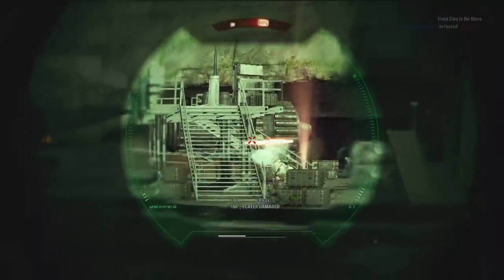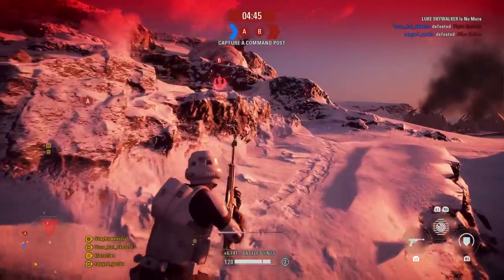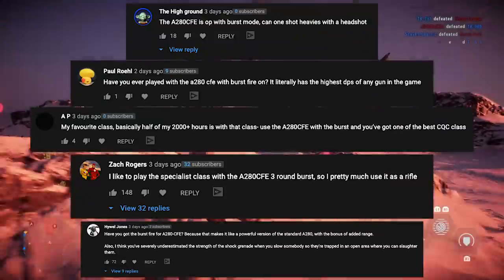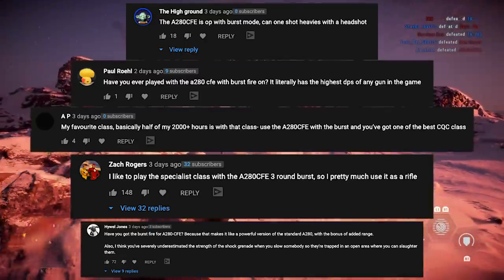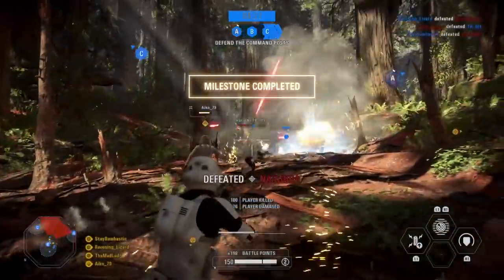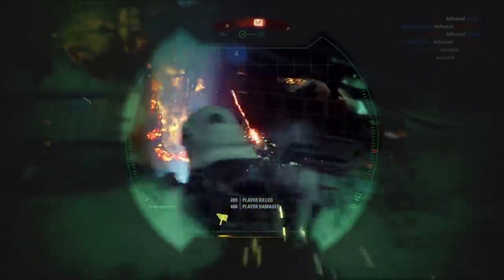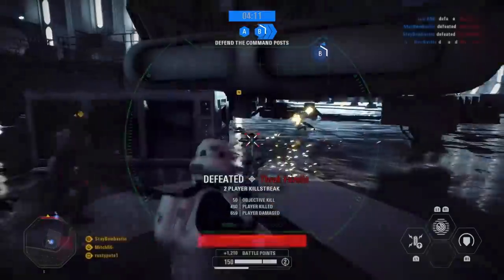Then I played with the NT242, the sniper that deals the highest amount of damage in Battlefront 2. I thought this was the best sniper — it's a guaranteed headshot kill against regular infantry classes. But lots of you commented on the video, thanks for that, with another suggestion of a weapon I overlooked: the A280 CFE. This weapon has a high rate of fire to begin with, but you can unlock a burst fire mode to enhance its rate of fire even further, turning it into a beast. I did not realize this was as powerful as it is until I used it — it's pretty crazy.